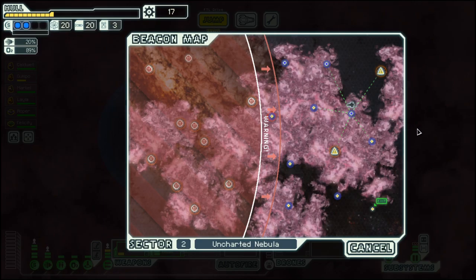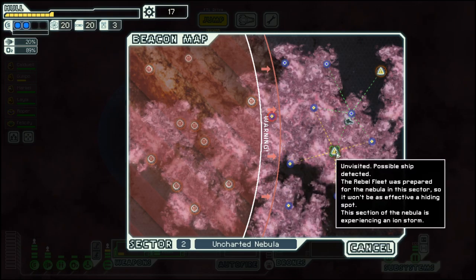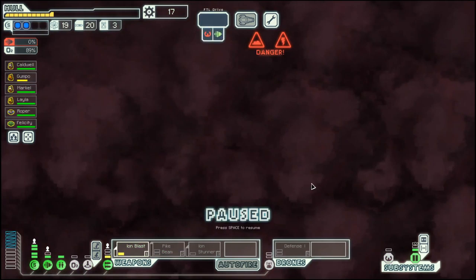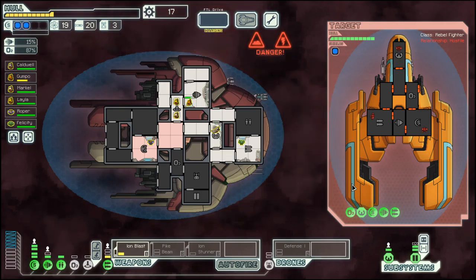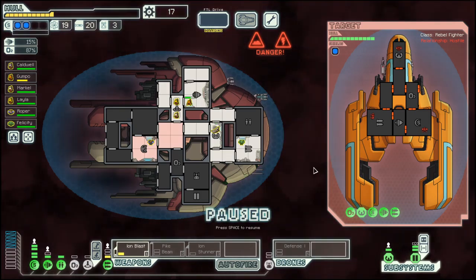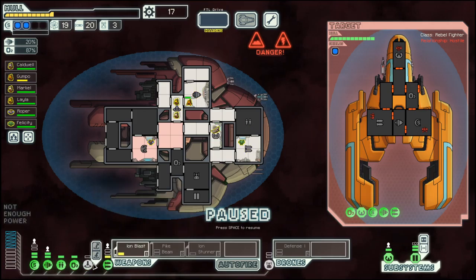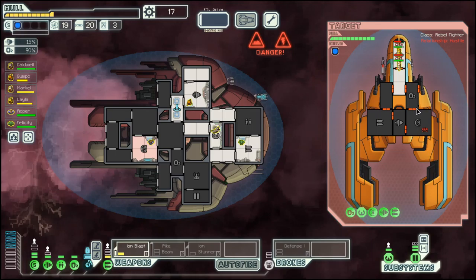And then... Iron Storm. We have to go through here because we have to go here, no way around it. At least this one should not be too difficult — they only have one laser, so we only need one shield.